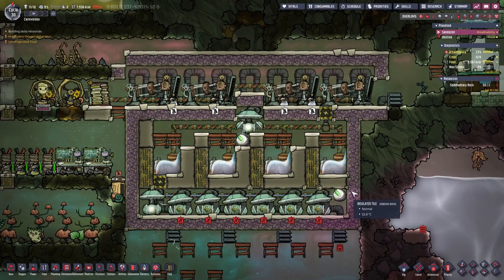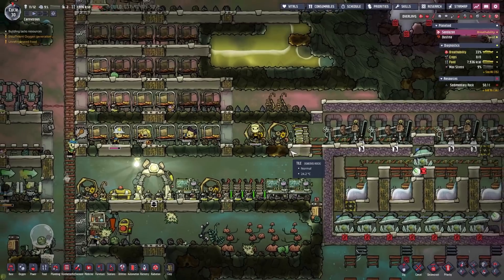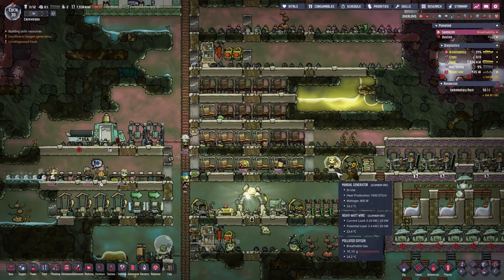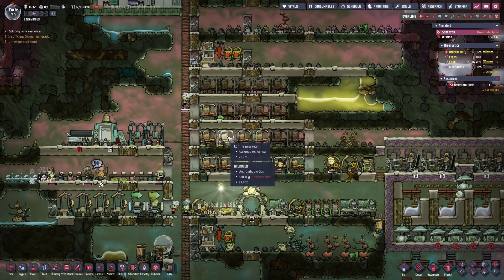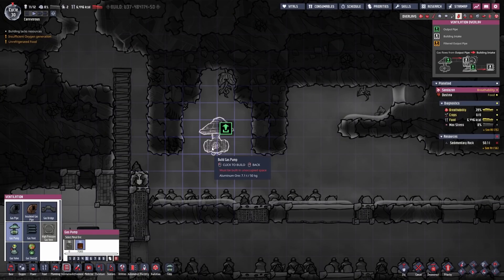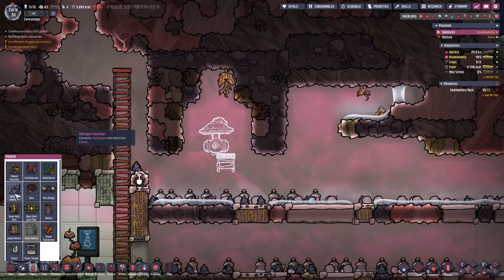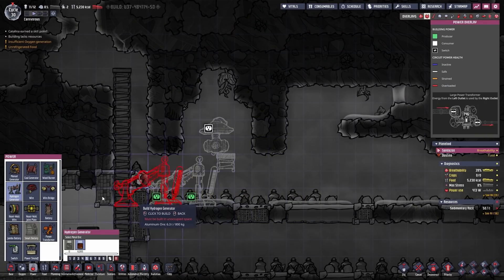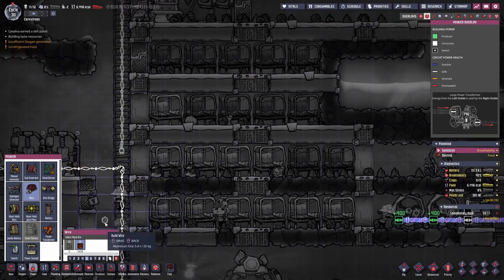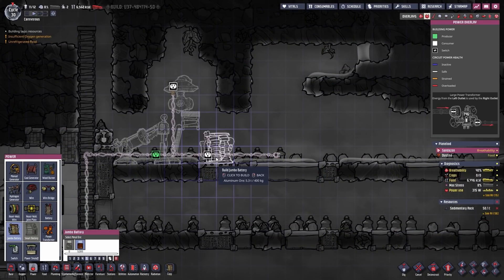So now in order to get that thing running, the duplicants have to run on the manual generator a lot. This is wasting a lot of time, so maybe we can use the power from the hydrogen to spare the duplicants a little bit of work time on the manual generator. For that we can just place down a gas pump right here, suck up the hydrogen, place it in a hydrogen generator that we find under the power tab, place the hydrogen generator around there, connect everything up with a simple cable, run it downwards, and probably place down a couple of batteries to store the energy better.